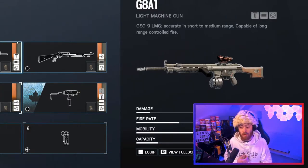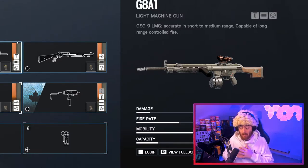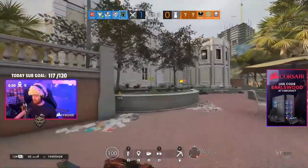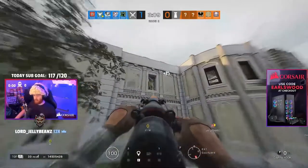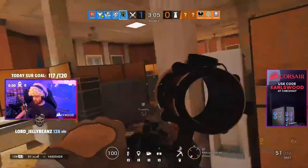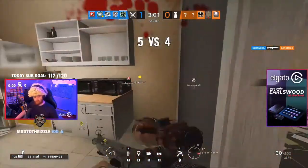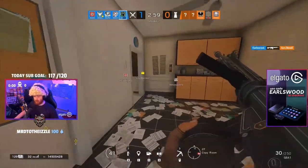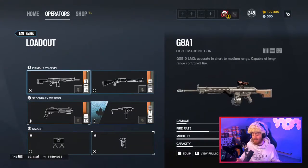Amaru is classed as an entry fragger — all about getting to sites quickly and effectively and being able to clear sites and take enemies by surprise. There are so many times where I've used Amaru to just breach onto a site and enemies are still putting down frost traps, maestro cams, or reinforcing walls, and you can take out a couple of enemies and breach onto site. Me personally, I prefer the G8A1 — I love LMGs in this game, they're just so fun.